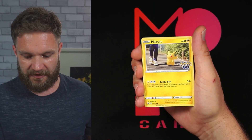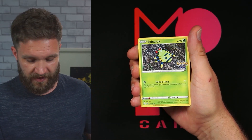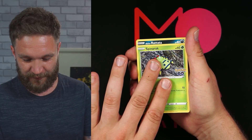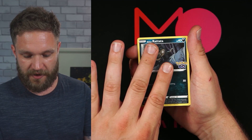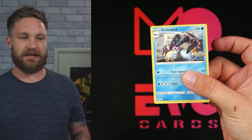It's a bit gutting seeing a Charizard reverse holo without 'Radiant' in front of it — the Radiant is obviously the rarer one, carrying around 40 quid in value right now. Another Pikachu — I keep talking about it and it keeps showing up. An Alolan Rattata and... no Radiant there, but it's a Gallade pod — probably one of the least popular pulls.